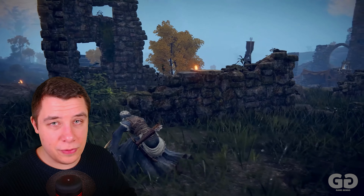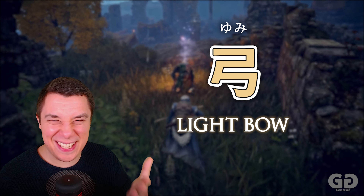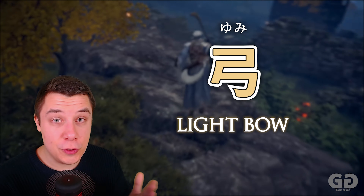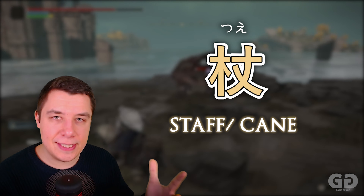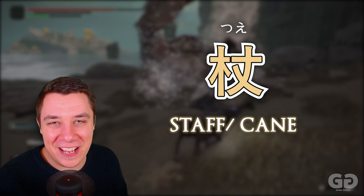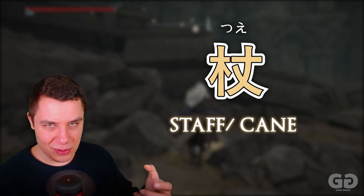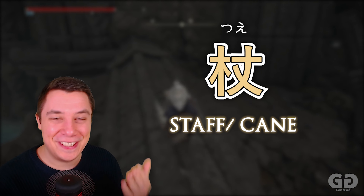Another way to attack in Elden Ring is with a bow — Yumi. This kanji is easy to remember because it actually looks like a bow — one of those old twisted wooden ones. If you like magic, the weapon type you want to look out for is Tsue — a staff or cane. This is actually useful even outside fantasy games, since Tsue is also the word for a walking stick. But it's also the same in fantasy for a big staff — a 'you shall not pass' type of staff.